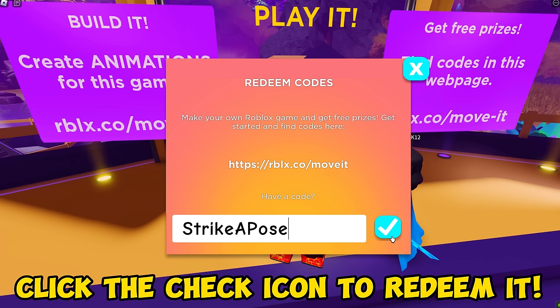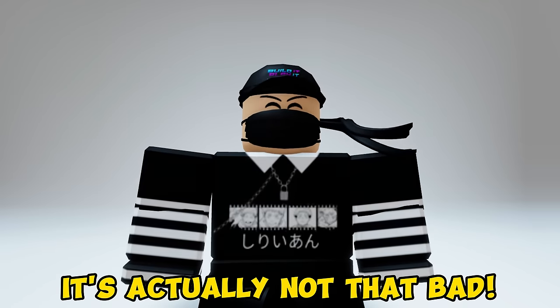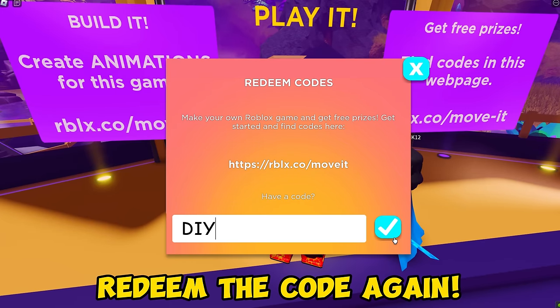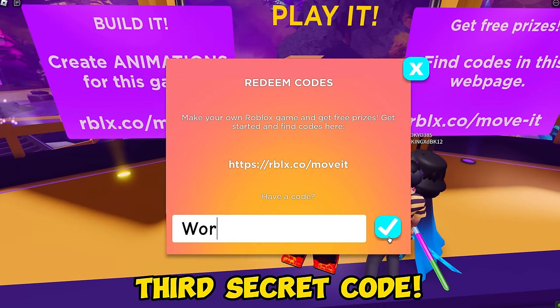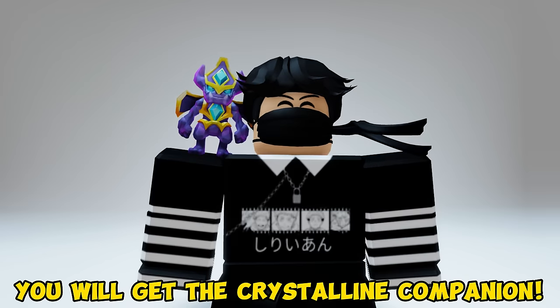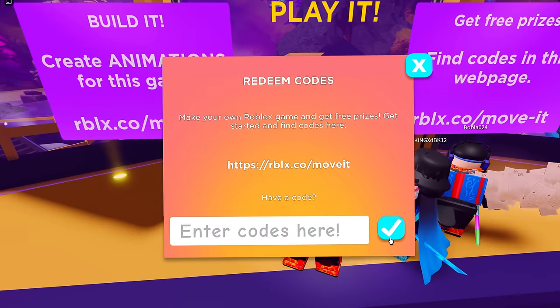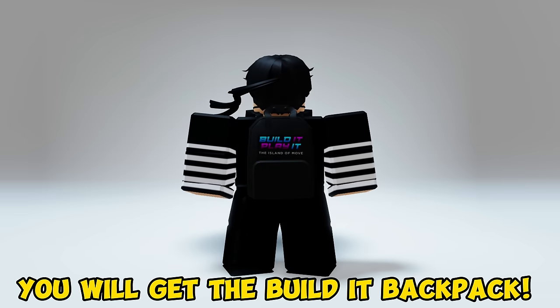Click the check icon to redeem it. You will get this free hat — it's actually not that bad. The second secret code is this — redeem the code again. You will get the Kinetic Staff. Third secret code — redeem it, ballers. You will get the Crystalline Companion.